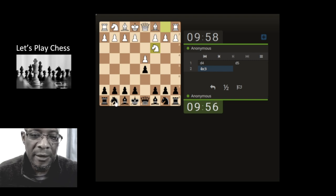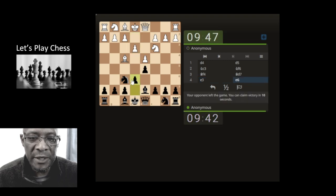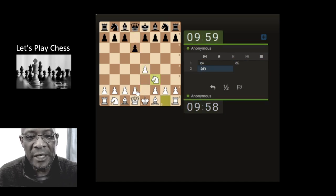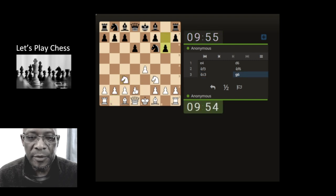Next game — blending bullet and blitz into the rapid and long play thinking. Let's just bring the bishop here because I don't want to get into this reverse fried liver type thing again. Developing the knight, supporting the pawn, and let's push the pawn through the center, hit the knight, get rid of the queens — let's take, let's take.